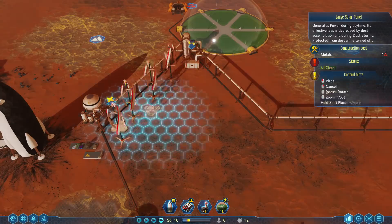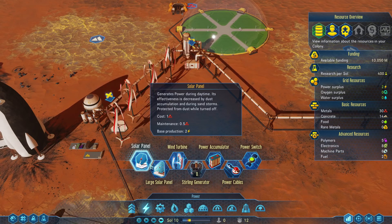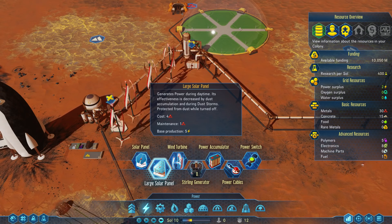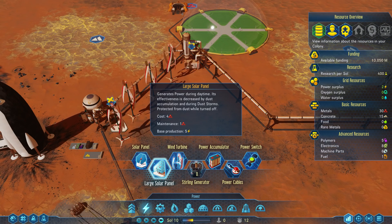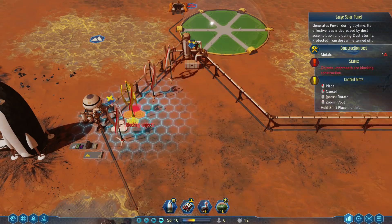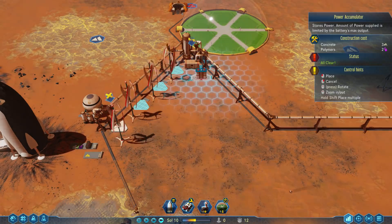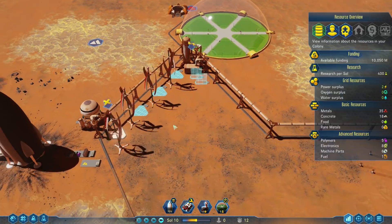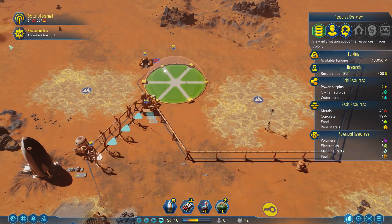In the interest of limiting costs on advanced resources, I'm going to build a few more solar panels and then some batteries. Technically the small ones are actually slightly more power for the cost — one metal for two power as opposed to four metal for five power. The difference is going to be in long-term maintenance. The large solar panels give you basically two and a half small panels worth but only two maintenance worth, so in the long run it's substantially cheaper to maintain. I'm going to build two power accumulators so we can load up these batteries during the day from solar panel income.